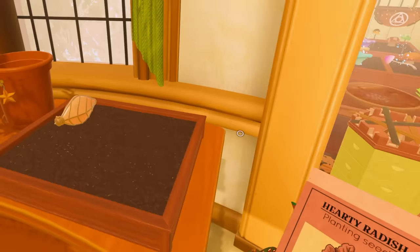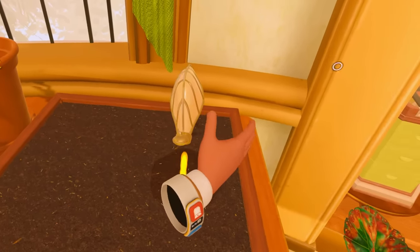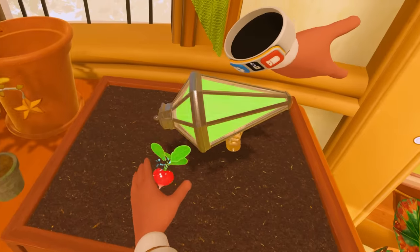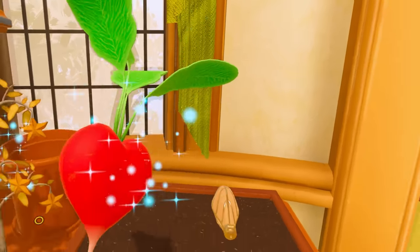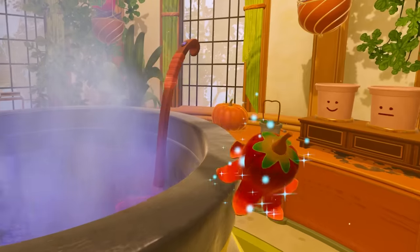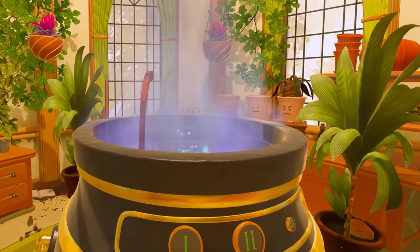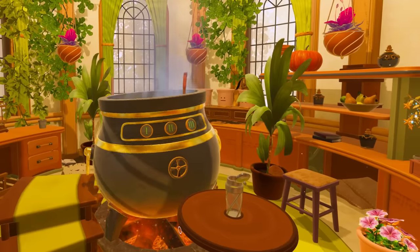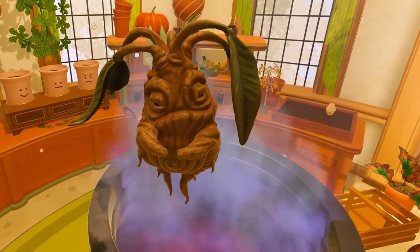I'm going to grow a hearty radish. Tell me this isn't like heartbeats from Slime Rancher. Oh cool — make it big. Do we eat it? We don't eat it — throw it in there, throw that in there as well. I'm just making some weird concoctions. Throw that in, let's go. All the ingredients — explosion! What about we put this guy in there? Cheer up, kid.